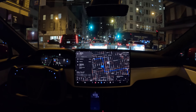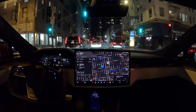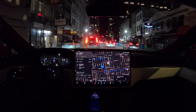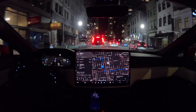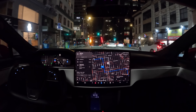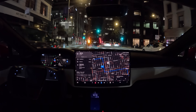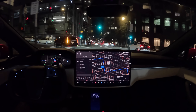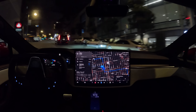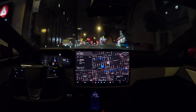Green light — we need to make a lane change quickly to be able to make a left turn. Sure enough, FSD Beta gets over right in time — not too early that it gets stuck behind the construction, but not too late that it misses the turn. There was a pedestrian crossing, and it made a really smooth, comfortable left turn — much more smooth and comfortable than what we've seen in previous versions.